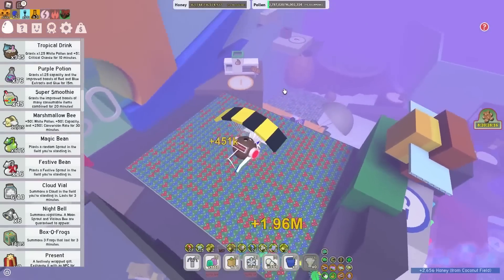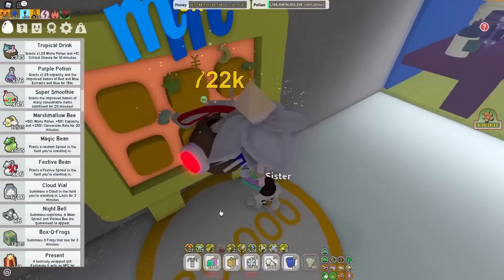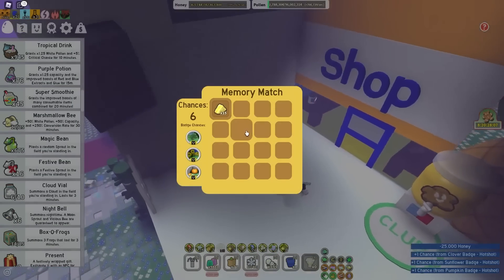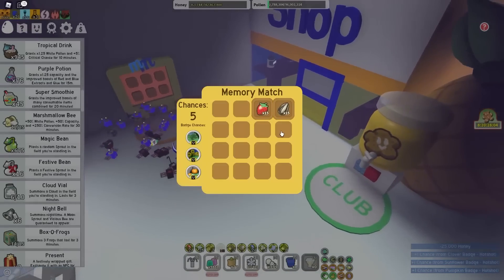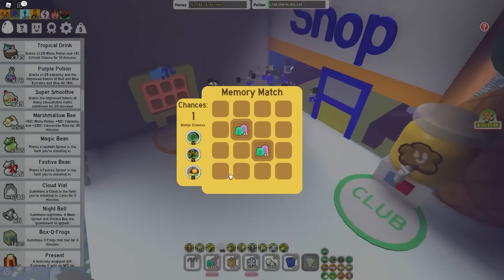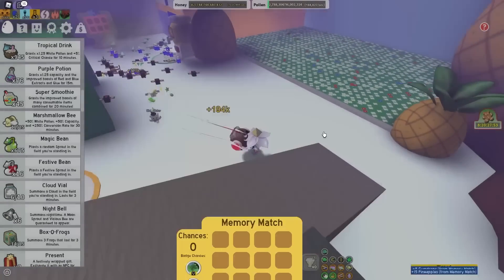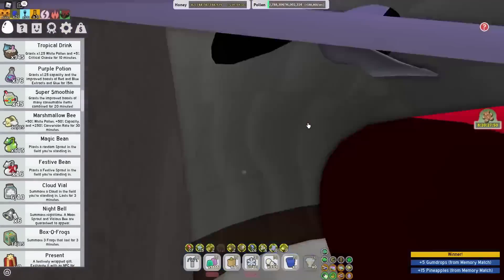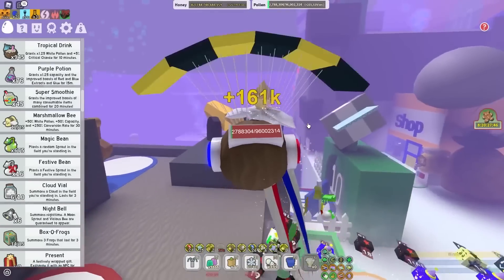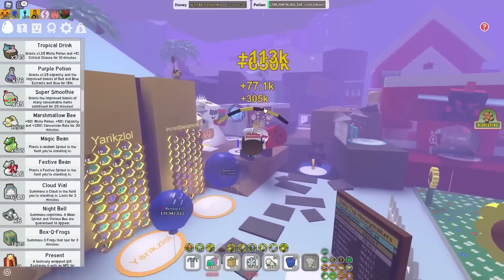Another useless thing is memory match. For 25,000 honey you can have a chance of getting — whoa — 15 pineapples! Five gumdrops, let's go! For 25,000 honey I got five gumdrops and 15 pineapples — that's insane. Obviously I'm being sarcastic; it's really not even worth your time. The only reason it's good for anything is the quest lines that require you to get parries and memory matches.